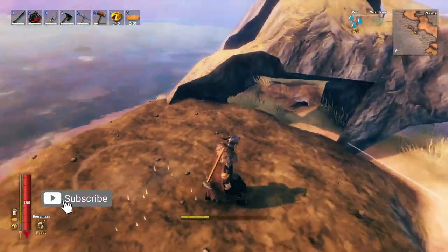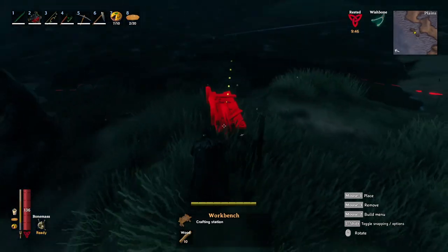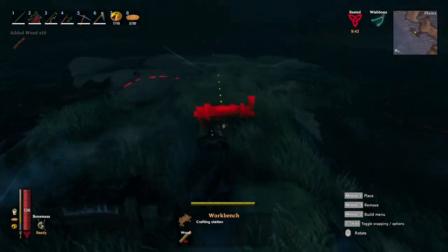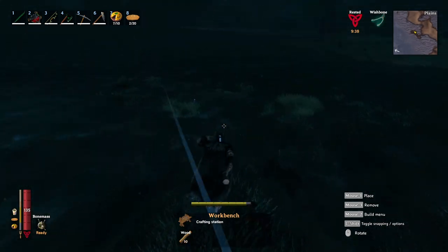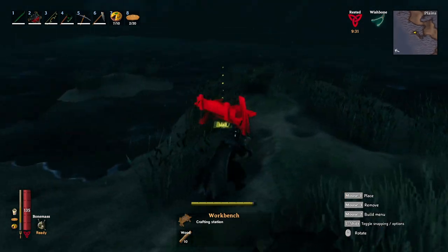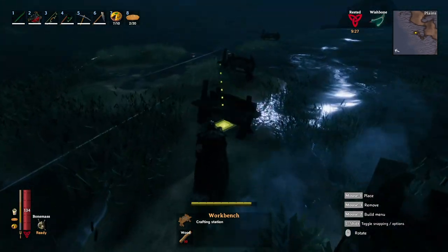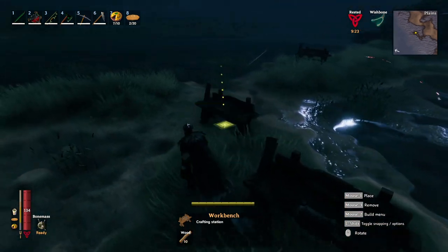Make it high enough so that the water isn't constantly flooding over your farm. Because I'm an idiot and always forget to change the time of day when recording, here's a nighttime segment of me placing down workbenches all across the island so that nothing can spawn on the island. This is a very, very important part of the build — if you don't have workbenches covering the entire surface of the plains island, then death squitos, fuelings, and loxes will spawn, and it defeats the entire object of building on an island.